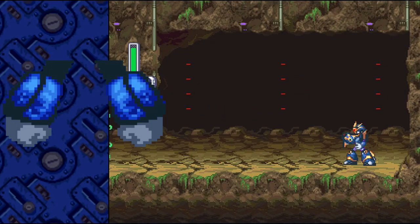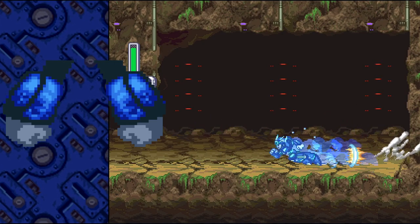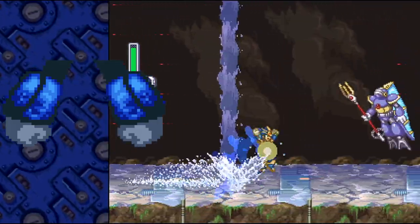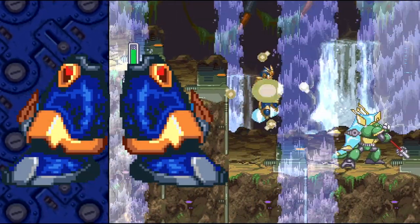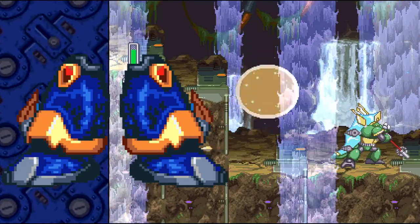The arm parts grant the plasma shot, which is a massive charge shot. When this gigantic cluster of energy hits a target, it creates a little plasma field at that spot. The legs, much like the armors that came before it, enable an air dash, but also have small boosters that allow X to hover.